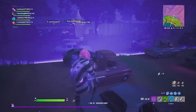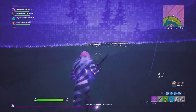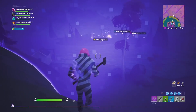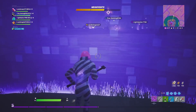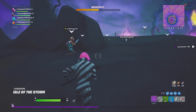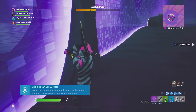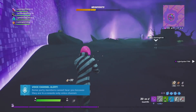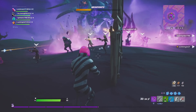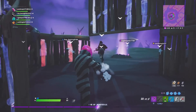The Storm King has a few different moves and techniques to eliminate players, and I'm going to tell you exactly what he does. There are three stages: the first stage where you destroy one horn, the second stage where you destroy the other horn, and then the final stage where you can shoot the Storm King anywhere to deal damage. This game mode is also great for getting XP.